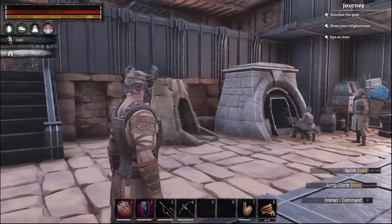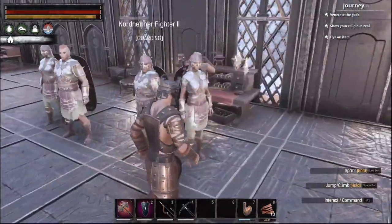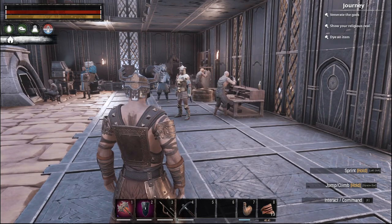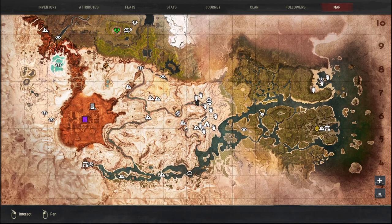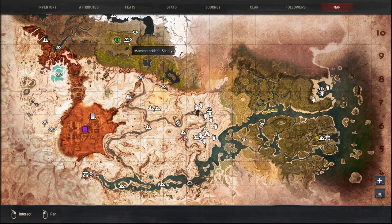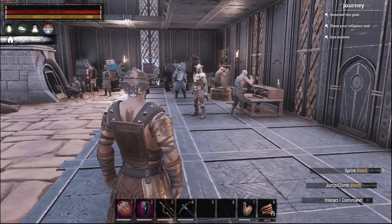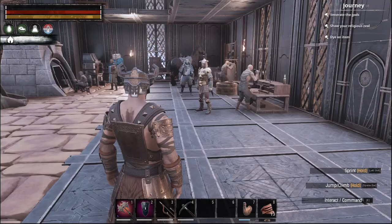Hello everyone, welcome back to Conan Exiles. I've been playing some off camera, and I'll show you what I've been doing. We're gonna go down between Jawbone and Rhino Horn — I think it's the Scorpion Den, which is a dungeon. Plus there's a silver mine. I was trying to figure out how to get silver and gold. Best way to get gold is to go to chests in camps like New Azegarth, but I'm just not having any luck.